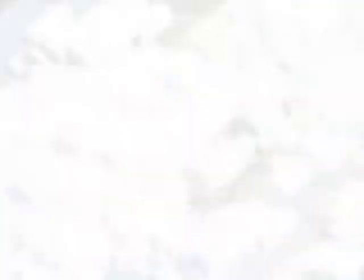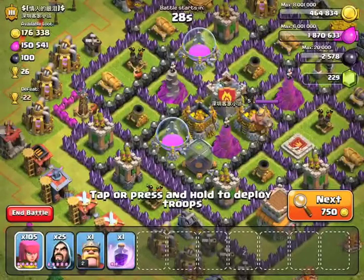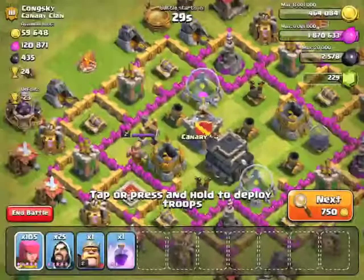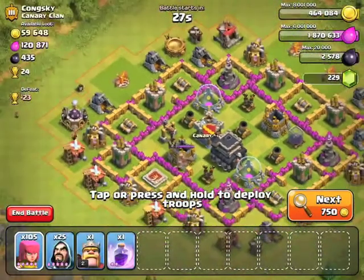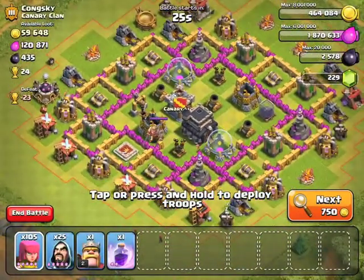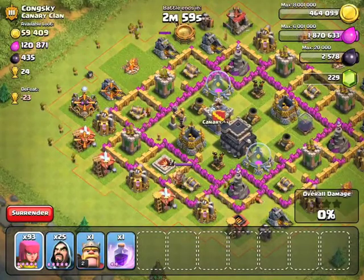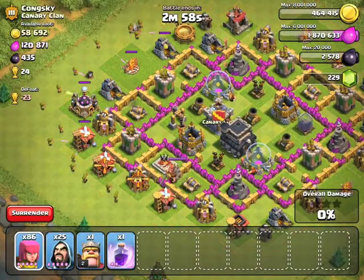It's really okay guys if you spend 30 minutes or more to find a good base, because it really does matter. For example, this is a good base but it's too hard to attack. This one has a low amount of gold, but I couldn't find another one, so this will do.